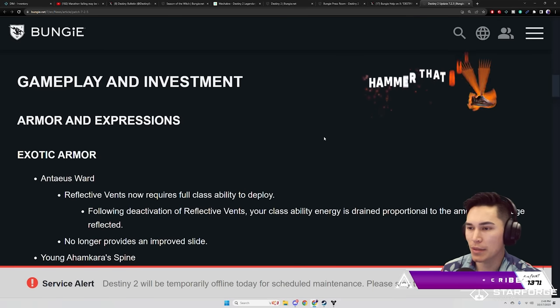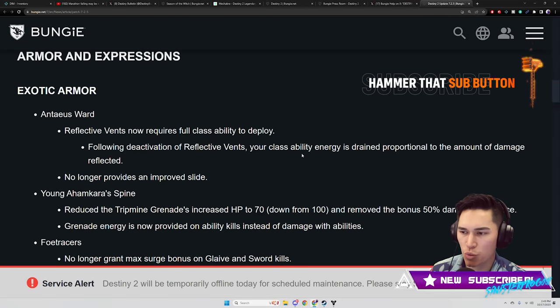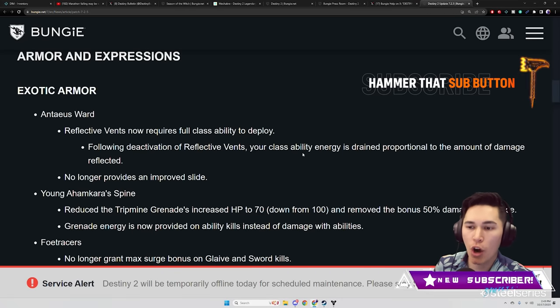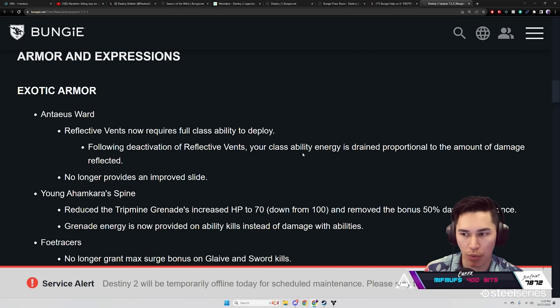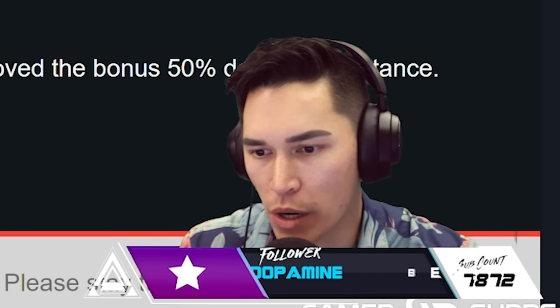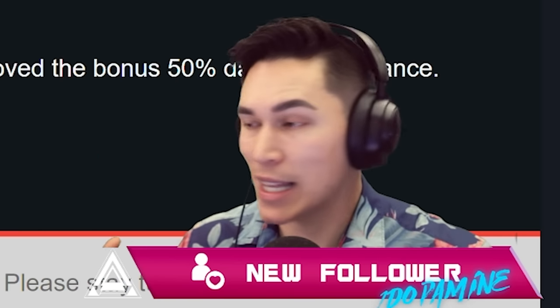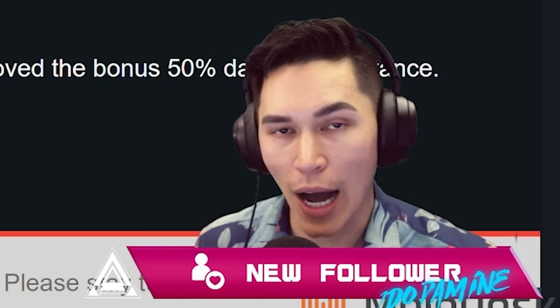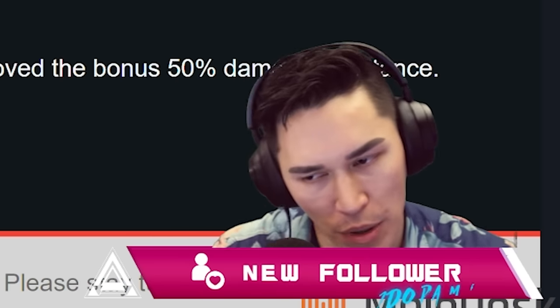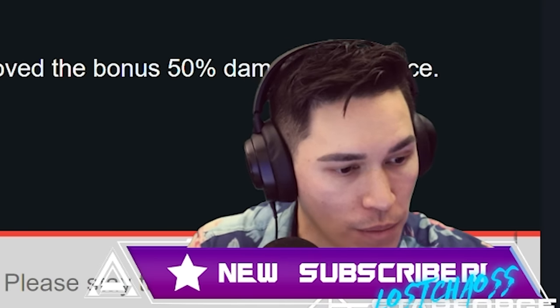Exotic Armor — Antaeus Wards: Reflect Events now requires full class ability to deploy. Following activation of Reflect Events, your class ability energy is drained proportional to the amount of damage reflected. It no longer provides an improved slide. We are going to be testing this — pre and post testing this week — just to see how big of a nerf it is. I hope it is substantial enough because it is busted, but we want to see things like: does the damage roll over and actually do damage to you?